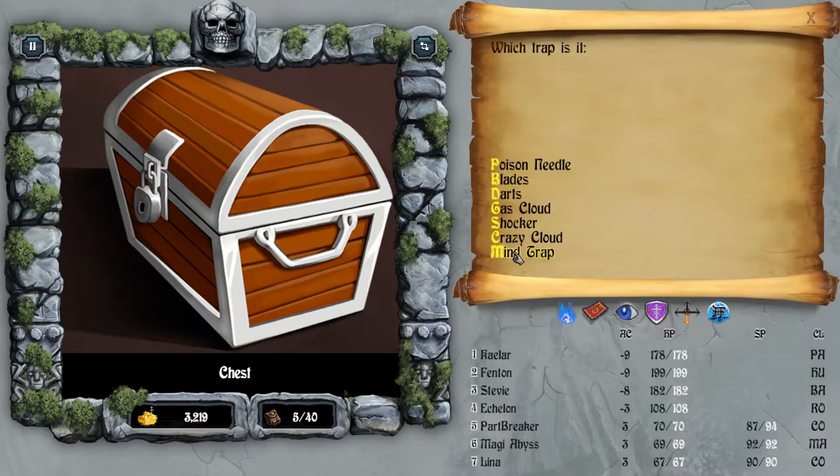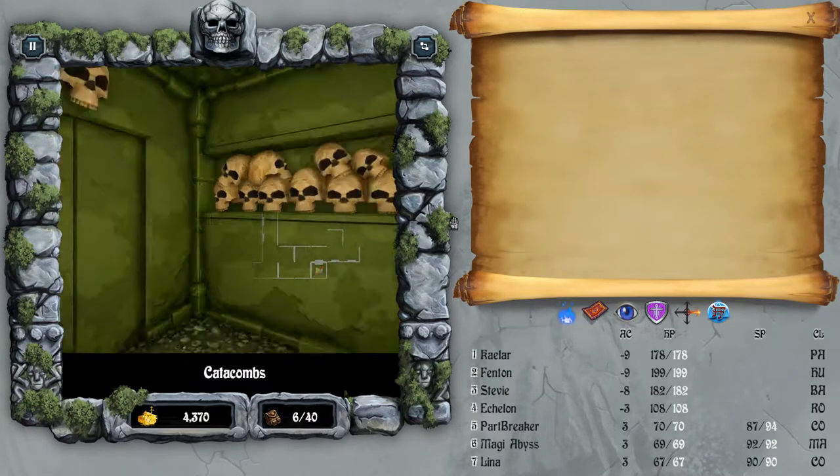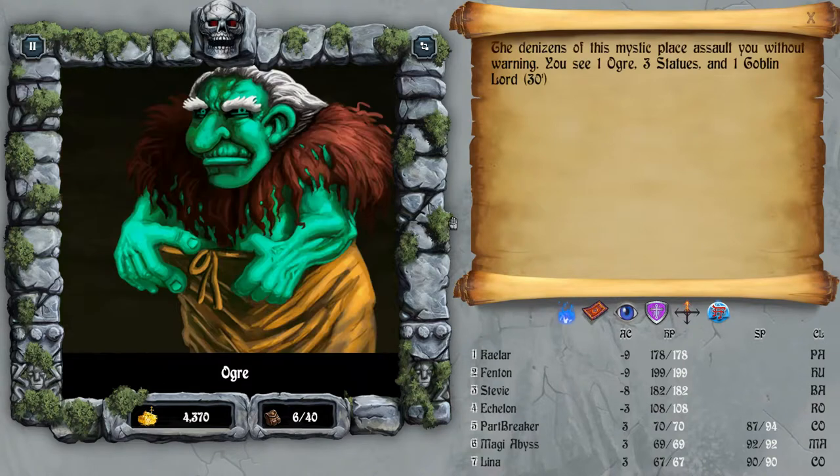Echelon has a 90% chance to disarm traps, but there's a penalty for each time you go deeper into dungeons when trying to disarm traps. Later on in the game I advise using a trap spell - it costs two spell points, but you get through traps with no worries and you won't lose an arm or a leg.